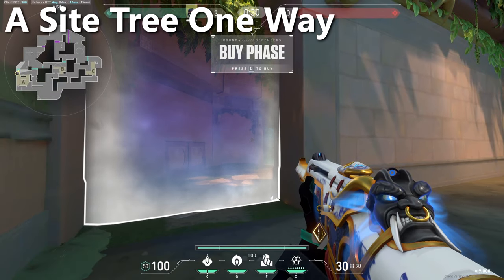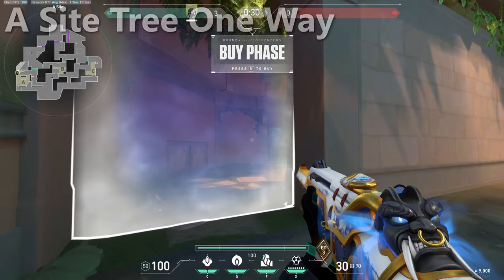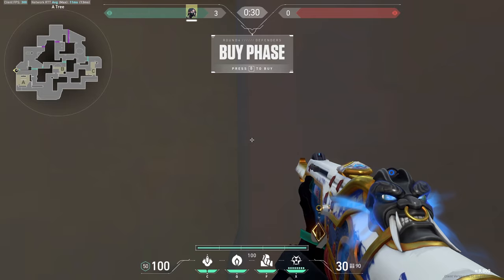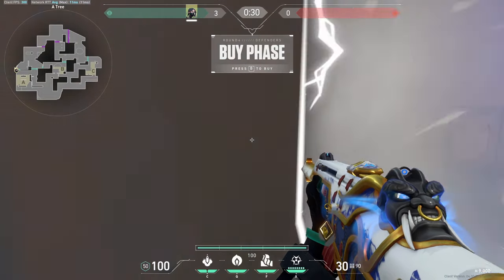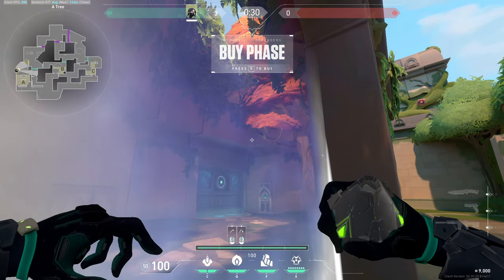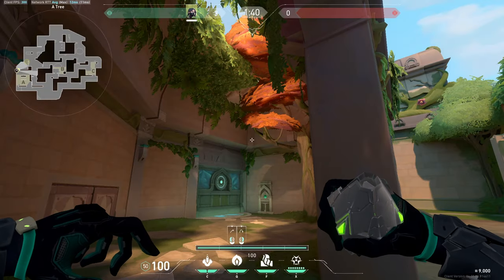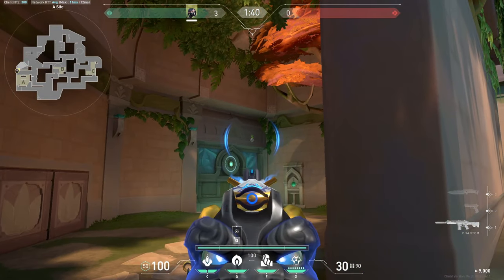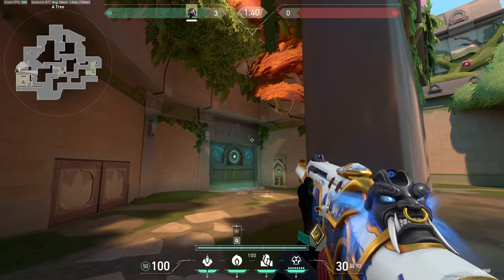Moving on to A site setups: the main thing you'll be using is a one-way for the door. Stand right at this line along the wall next to the barrier and aim to the right of the middle of this flower brick — be crouched. When you uncrouch your crosshair will be just above the brick, and once the barrier goes down do a normal left click — your orb will bounce and land on the top right of the doorway.